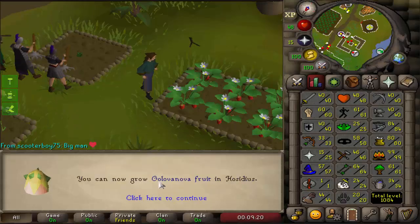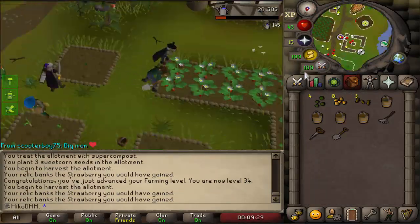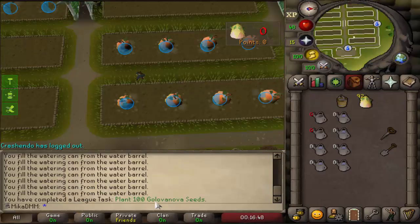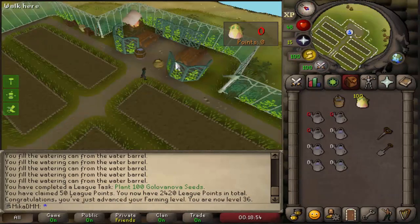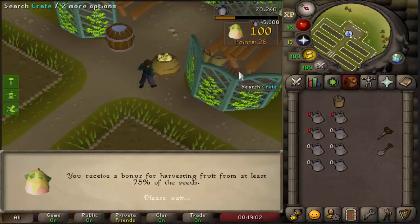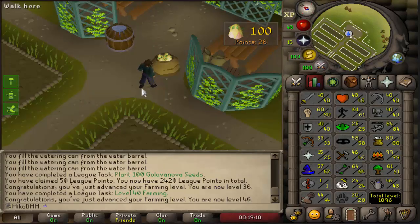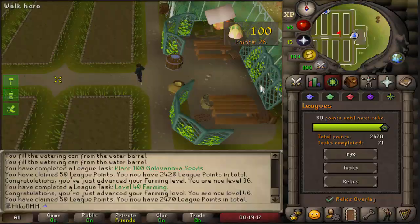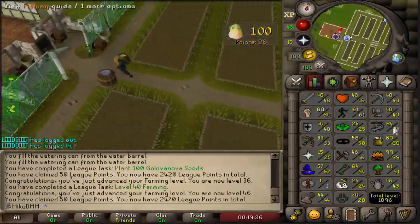Big level — 34 Farming! We can now plant Golovanova fruit in Hosidius. We're going to finish this up and then do a Tithe Farm game, aiming to get to 45 Farming. Another task completed — we have just planted 100 Golovanova seeds. We now claim the rewards. We need 80 points somehow. We have 100 fruit — how much experience are we going to get? 45,000 XP, going from 30-something to 46 Farming. We can now enter the farming guild, which will give me tasks. Let's enter the guild and get out of there as fast as I can, then continue fishing.